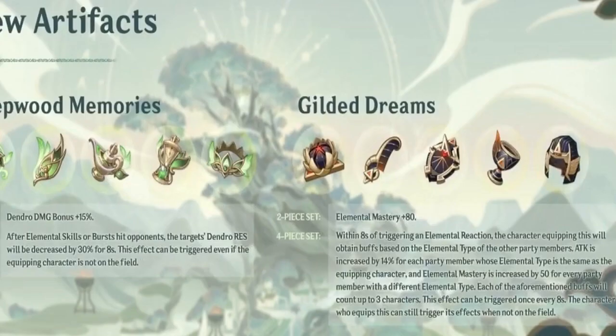I also forgot to mention there are two new artifact sets. The first buffs Dendro characters, and the second is about Elemental Mastery, so it will probably buff your elemental reactions. I haven't given these much thought yet because I like to test on the spot, so we'll check them out properly when they release.